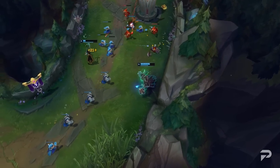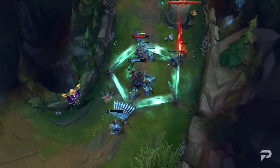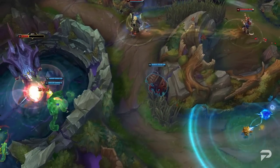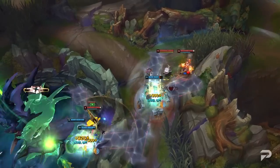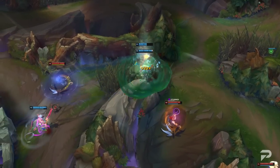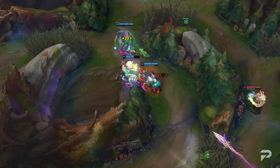But honestly, what's wrong with picking an efficient, reliable champion? I'd take playing what gets consistent results over the flashy but risky picks like Thresh or Alistar any day of the week. Playing what's good is sort of the point of a competitive game. Anyways, of all the enchanters, one of the most reliable throughout the years, regardless of the meta, is Nami.